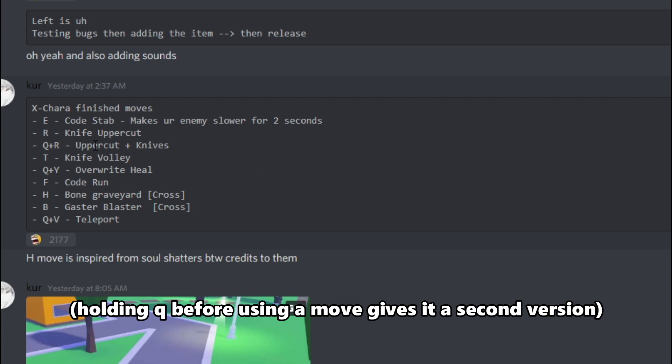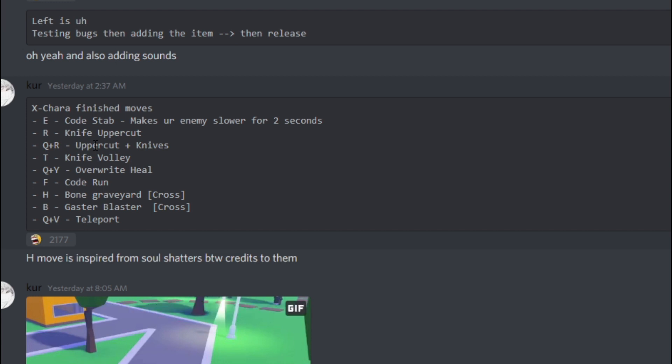Something about XChara you need to know is that it has kind of an awakening mode. While you're holding Q, you can use different moves and it's like a more powerful version of those moves. If you're holding Q and you use R, this is the Uppercut plus Knives.